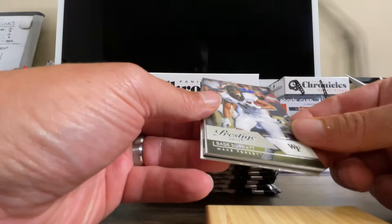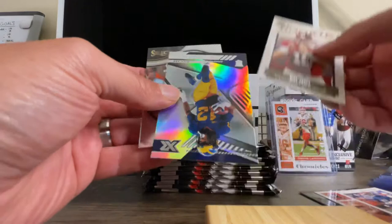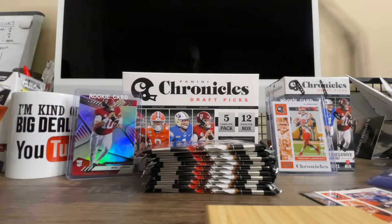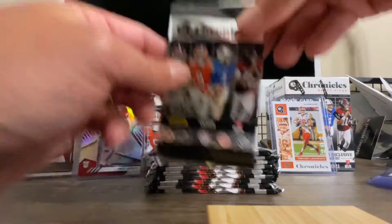All right. You know, I don't like the prestige that much — Sage Surratt, you can't even read the name. I just don't like that. Another Kyle Pitts, same card we got before. We've got a Mac Jones here on the legacy — nice. And then we've got Chris Evans. And the last one is Dylan Moses. Select is a premium product, so that is always nice to get, but it wasn't one of the big guys here. Again, I'm looking for those quarterbacks: specifically Mac Jones, Justin Fields, Trevor Lawrence, Zach Wilson. That's kind of what I'm looking for right now.